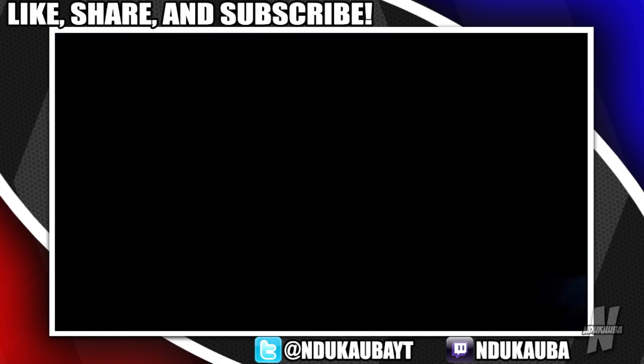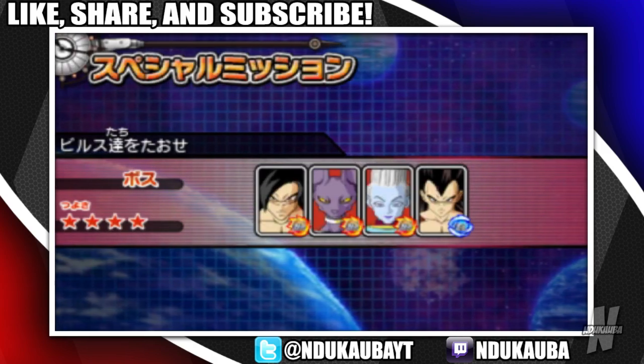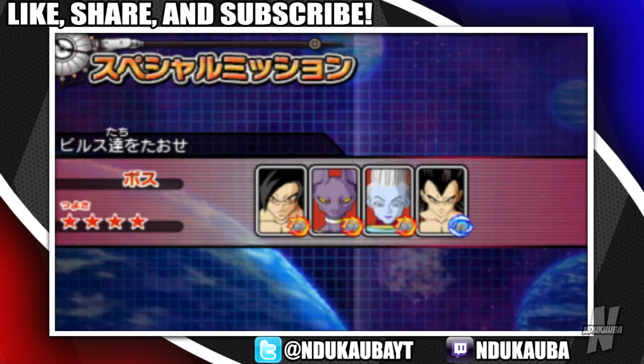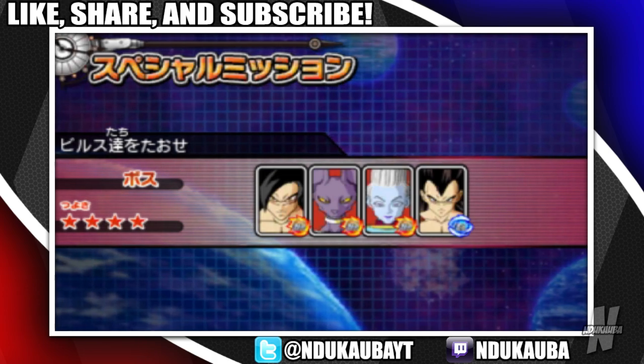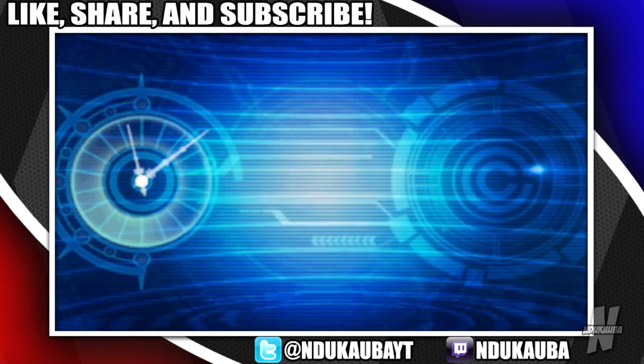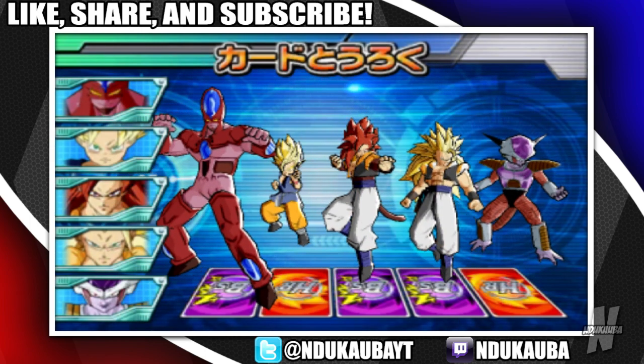Let's actually get started because I know exactly who I'm going to fight — it's this battle right here. Today we are going to fight Super Saiyan 4 Goku, Super Saiyan 4 Vegeta, Beerus, and Whis. I think I have a better shot at beating these guys than I did with Super Saiyan Blue Goku and Vegeta, because that was utterly abysmal.